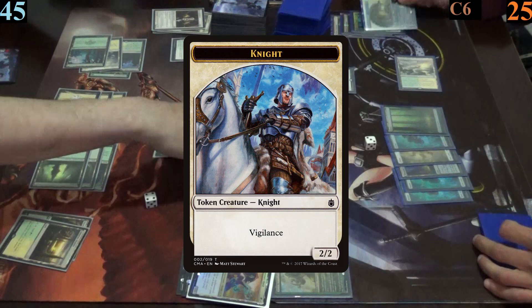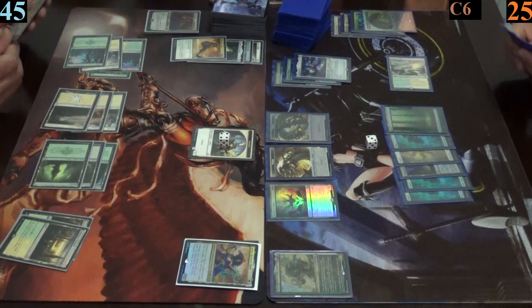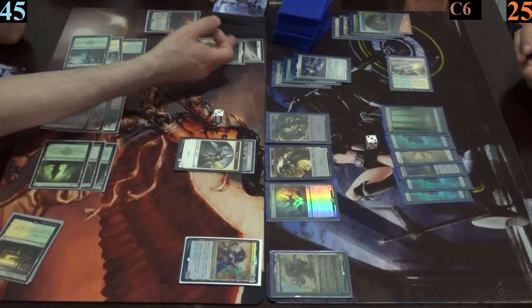Jimmy's four knight tokens arrive, and Mark's worm coil engine produces two worm tokens from its death trigger — one with deathtouch and the other with lifelink. Jimmy then equips one of his creatures with the helm before passing.